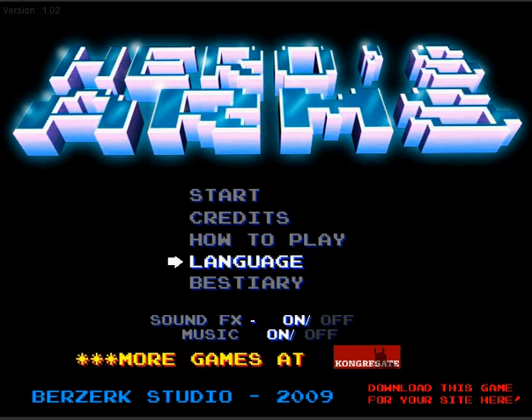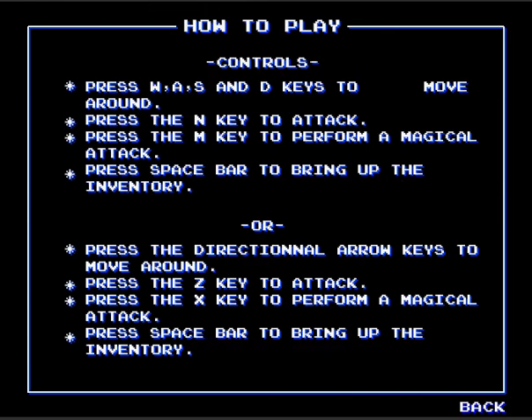This is FierceWolf and I'm starting a new let's play called Heroes Arms. This is how we play, this is how you get around. WASD and N&M to attack. The space bar brings up your inventory. Right now I'm clicking with the mouse.